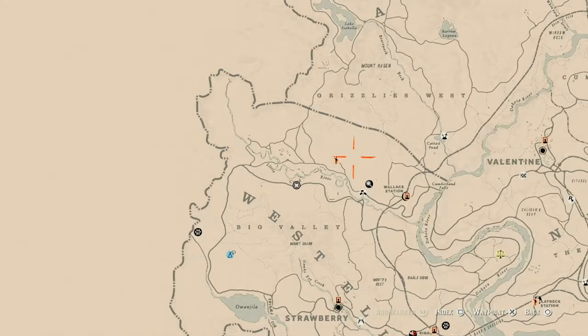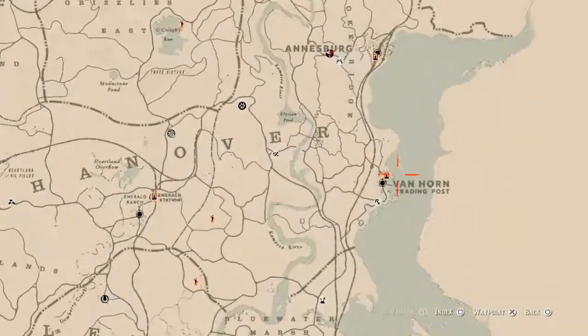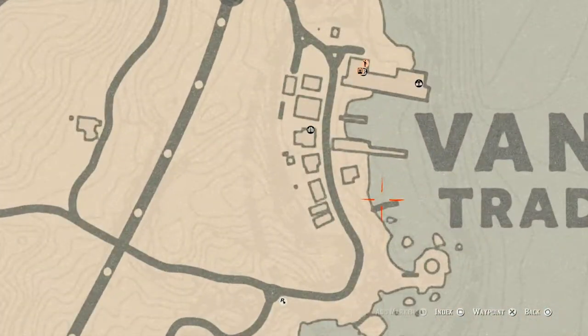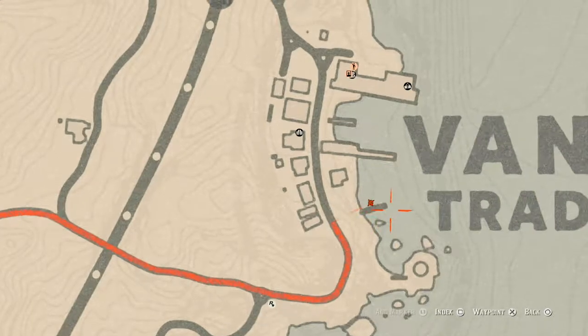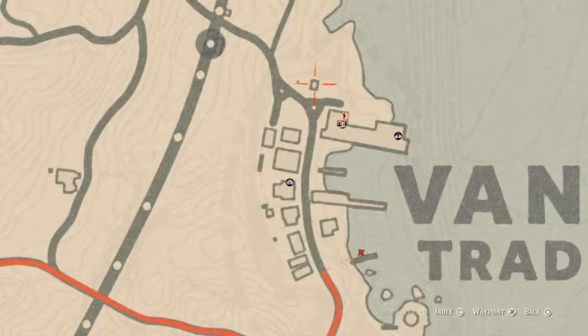Let's get to our next thing, which is the Caribbean rum bottle. The Caribbean rum bottle is in Van Horn today. There's a boat right here, and on the second floor of the boat you will find your Caribbean rum bottle right here at this location, right next to this dock. There's also a King of Wands tarot card over here if you guys want to go get that.